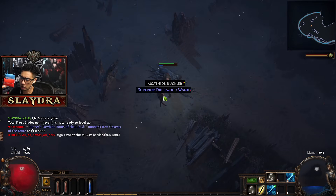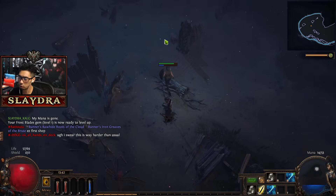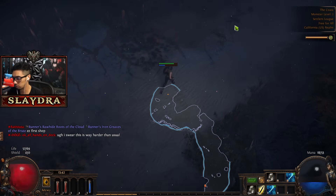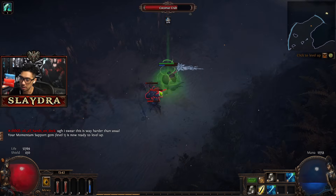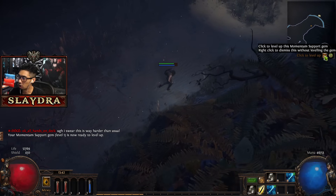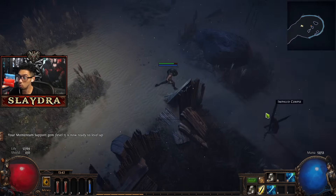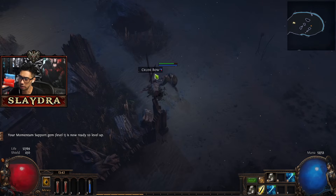If you see any chests, go ahead and open them and take all the loot. Eventually we're going to need some extra Scrolls of Wisdom so we can identify our pieces of gear. Always level up your stuff. There are going to be some skills that you won't want to level up, but I'll mention that later as we progress.